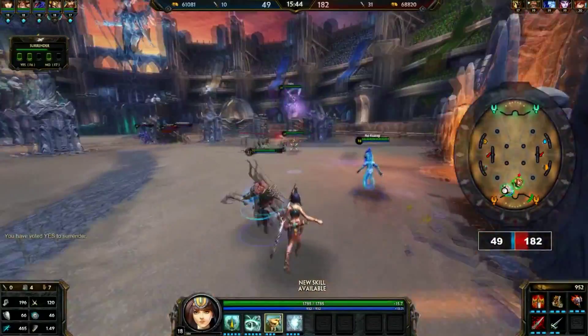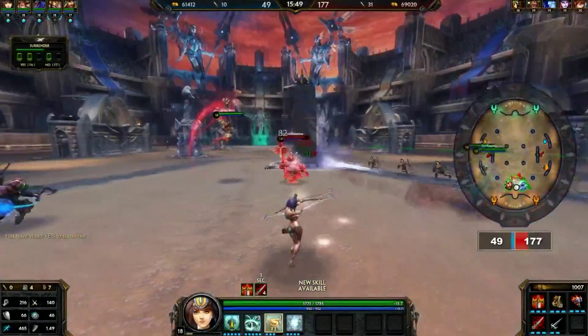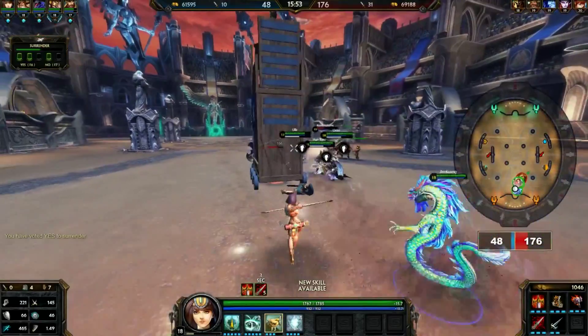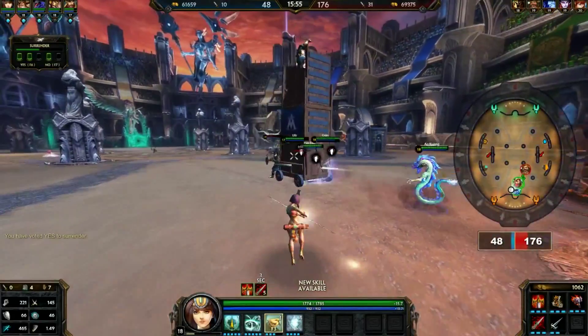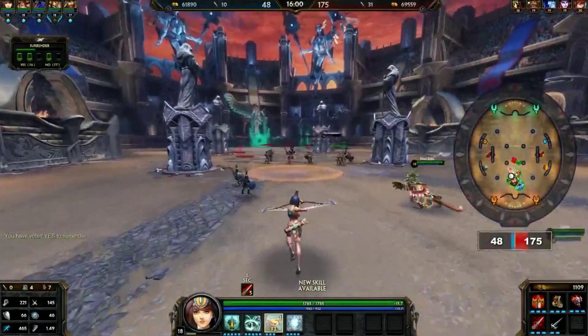In a real game I'd finish off Deathbringer and then I'd get an item called Rage, which increases your critical strike chance as well as your physical power. Then we'd start seeing a lot of damage — but sadly this game isn't going very well, so it's just not a very good example.